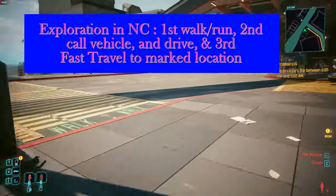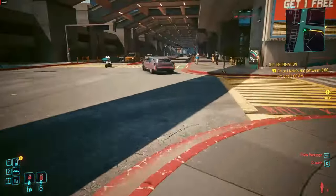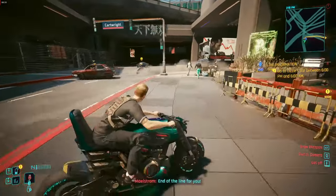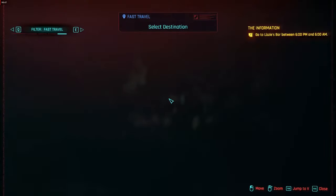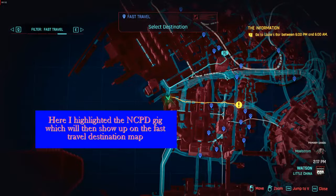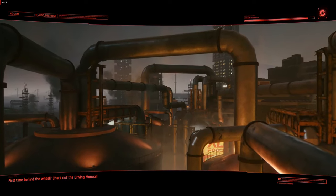Now let's talk about exploring Night City. There are three ways to get around: you can run and walk, you can call your vehicle and drive, or you can fast travel. The little blue markers for fast travel locations won't show up until you get near them — they'll be highlighted and you can use them after that. When standing in front of a fast travel point you can click 'select destination,' but it won't show you the NCPD missions unless you highlight them.